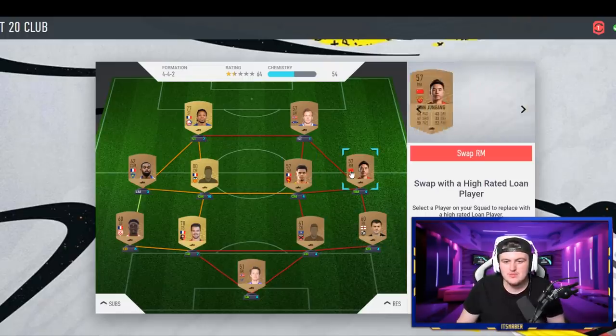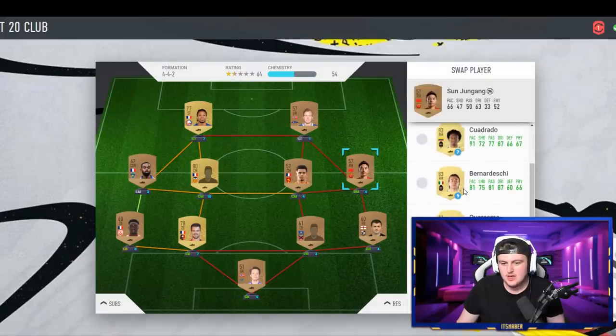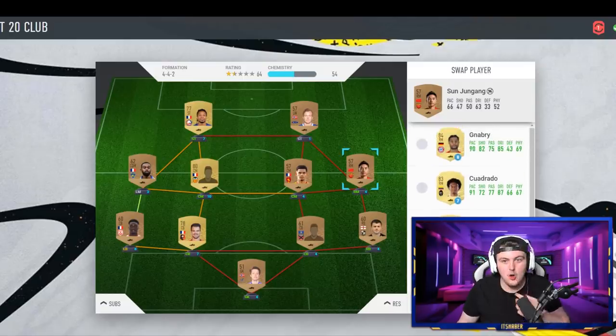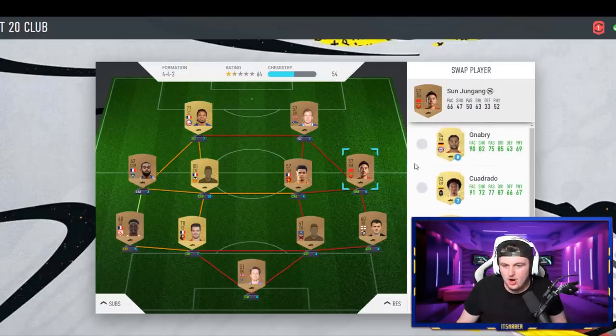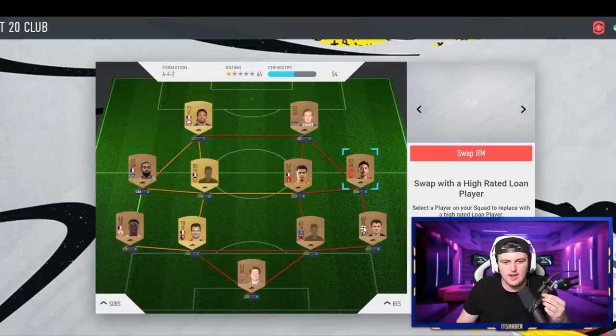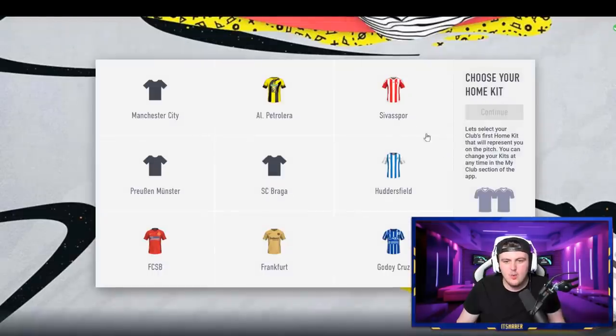I don't know if this is my Xbox or PlayStation account — I do have two different accounts. So what we're going to do is we're actually going to swap out and start opening our welcome backpacks. I am absolutely ecstatic. So we're going to go with Serge Gnabry straight away. I want to get my welcome backpacks. So Huddersfield, because I live in Huddersfield — we're going for that kit.